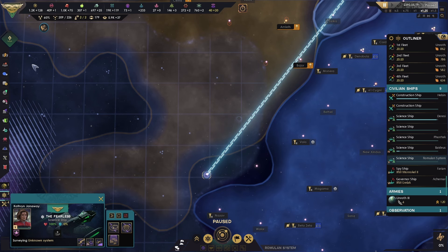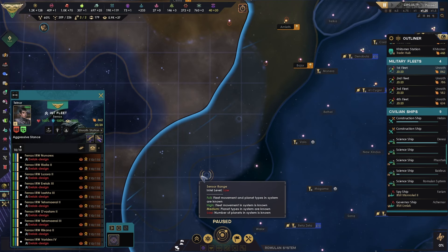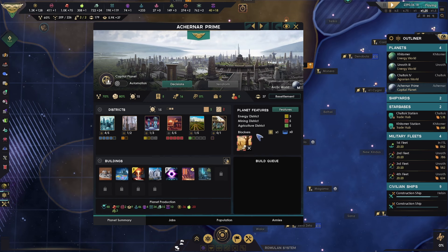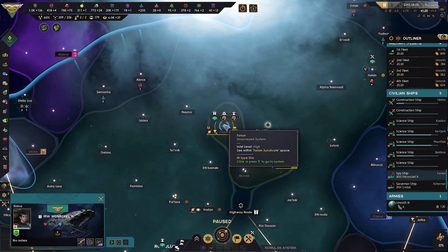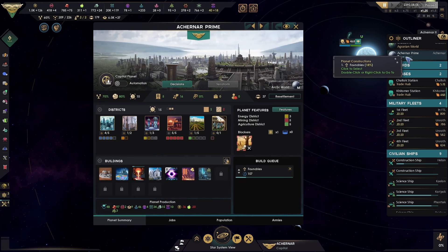Move there — we need one science vessel and three military ships in the first fleet. Thanks vessel — we have the first fleet on its way there. We're capturing Janeway, the USS Voyager. Now our new capital world. Improve our foundry.